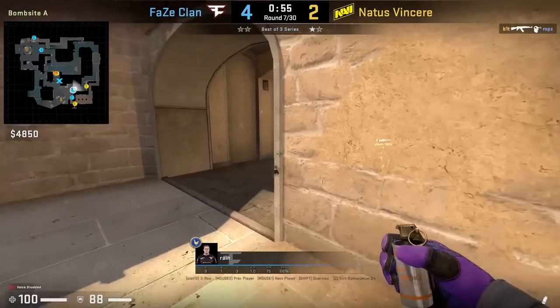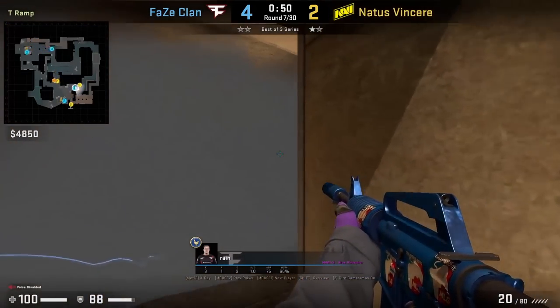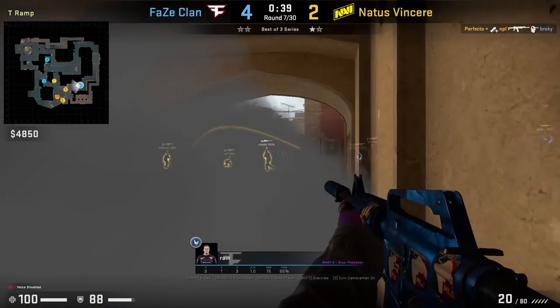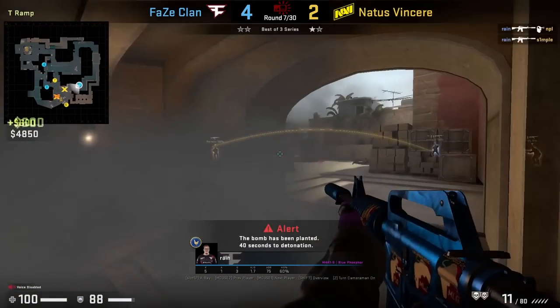Rain makes contact, throws a smoke off the wall, then sneaks on the right side. The T-side simple actually walks past him on the opposite side, where Rain comes back around.